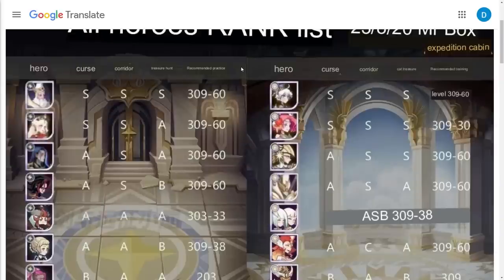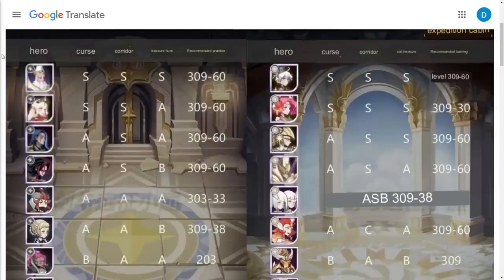The first one — looking at the Light Bearers — we do have Palmer, SSS across the board, 30-9-60 is the ideal build for him. Even if you don't take him to the plus 60 engraving, plus 30 on him will work incredibly well. But we're just going to be covering the recommended practice.